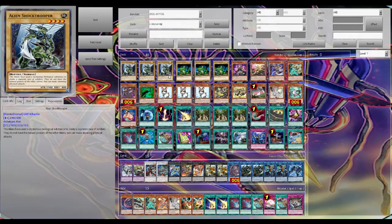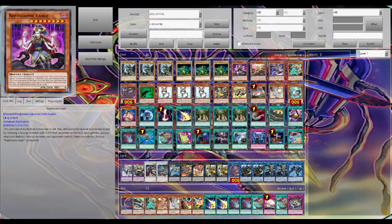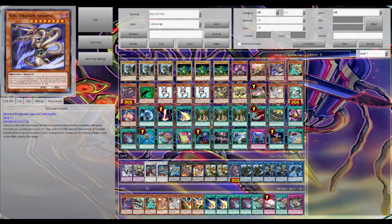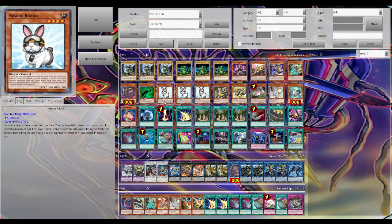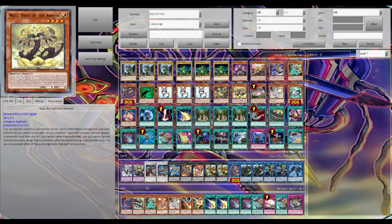Let's get into it. We have three Alien Shock Trooper, three Toon Alligator, one Reptilian Vaski, one Cursed Dawn of the Abysmal, one Evil Dragon Anada, one Artifact Lancea, one Alien Buster, one Kage Tokage, triple Rescue Rabbit, one Nahil, Drag of the Abyss, and one Drag of the Abyss.